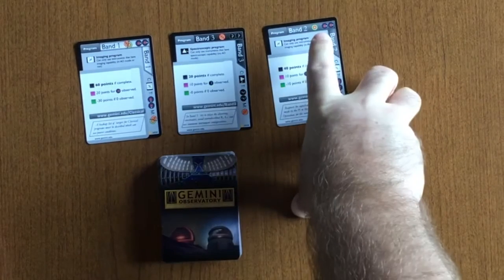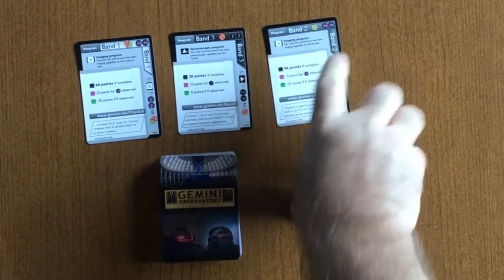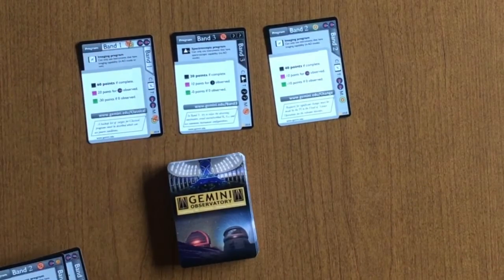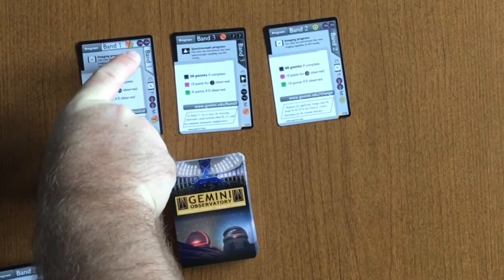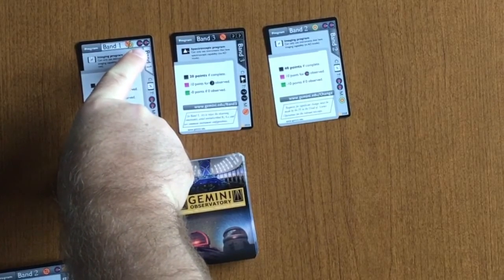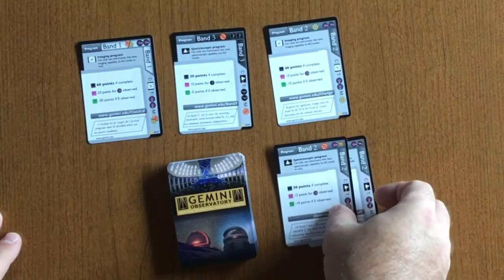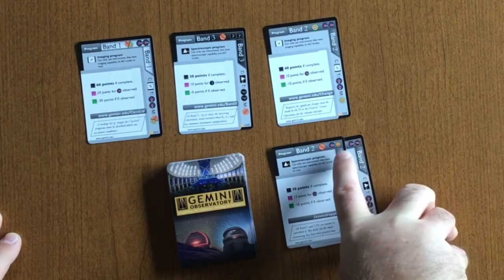The first designator is whether the program takes AO. For example, this Band 2 project will take AO; this one will not; and this one will take either AO or non-AO modes. The next icon designators are in the upper right corner — these are the targets required to complete the program. For example, one program requires two primary targets, another requires two of any type of target, while others show examples of secondary or bright targets.